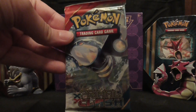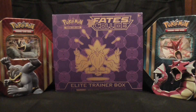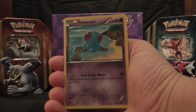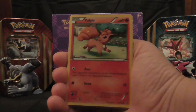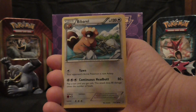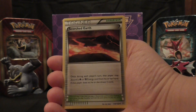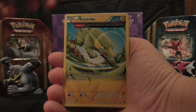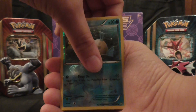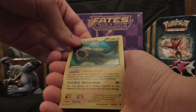The final pack is a Primal Clash pack. It starts off with a Meditite, Tentacool, Vulpix, Cawfish, Tynemo, Bibaral, Scorched Earth, and an Electric Ancient Traits card. The reverse is a Phoebas, and the final card of this pack opening — will it be an EX? Electros Holo — that's a Holo card.